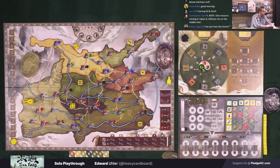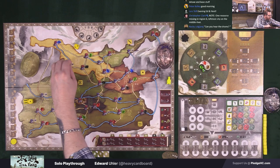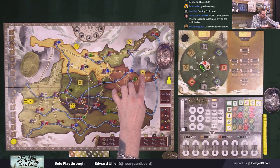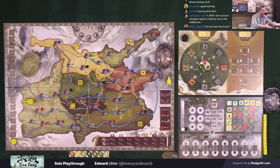One resource was missing in region six's leftmost city on the middle river, and there was one on a blue city that shouldn't have been there. All fixed now. So I can build temples in other orders, but in order to flip these over as complete, I have to build them in the numbered order. A reminder: the dice out here are not part of the game — they're just there to make it easier for streaming, since otherwise there are lots of greens that look the same.